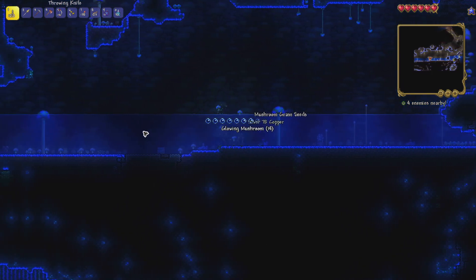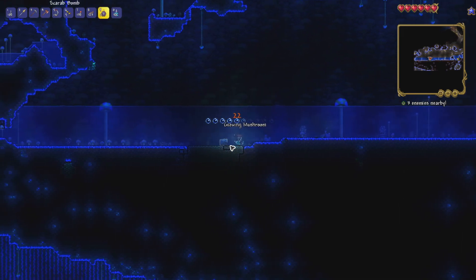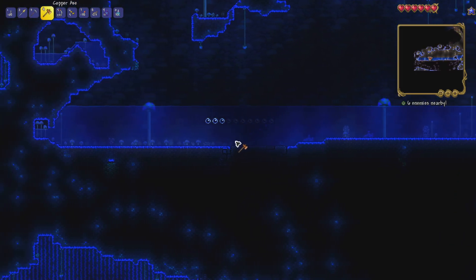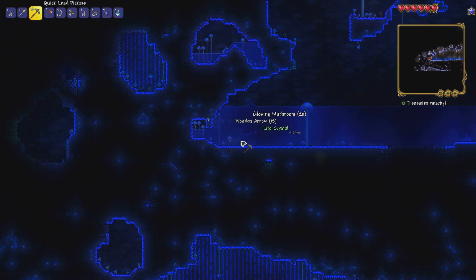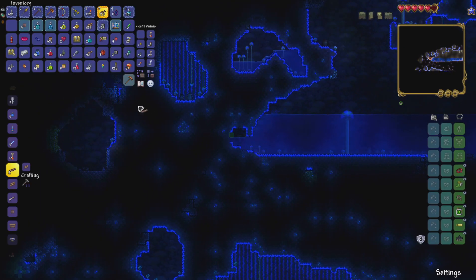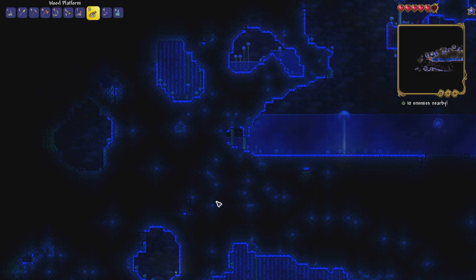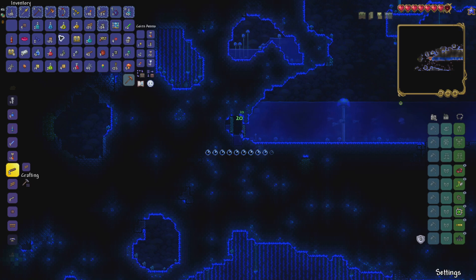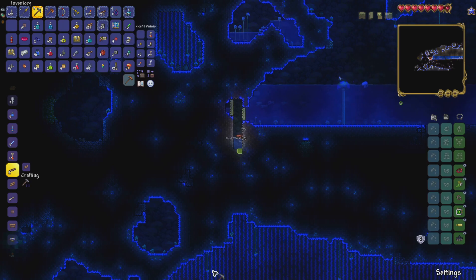There are two piranhas and some drip statues - not too interested in those. We've got another heart crystal over here and a nice spot to get some air - let's dig in before we drown and block this off. We'll dig down to the second level below. Let's use these heart crystals now and a shine potion so we can see what we're doing.